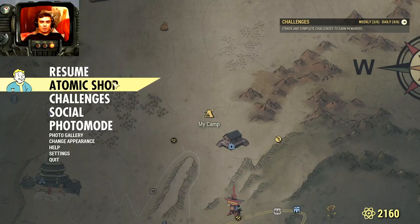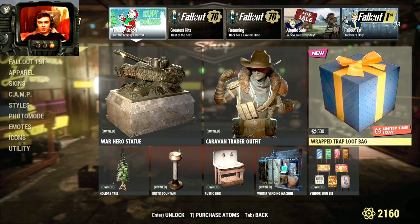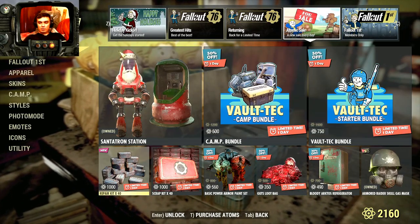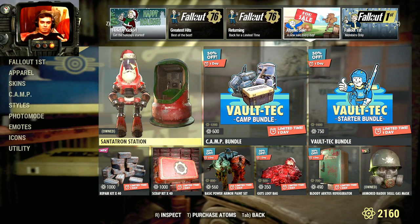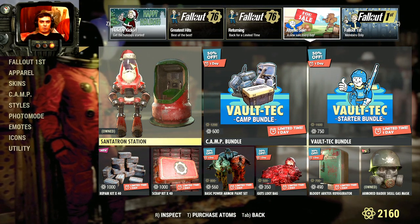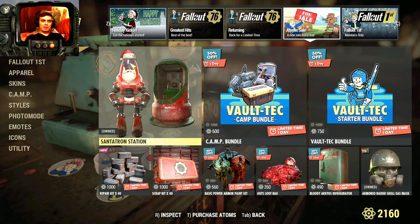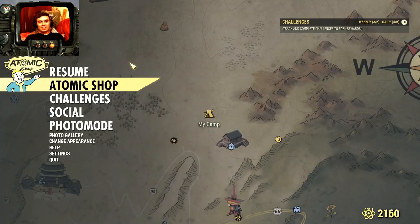In terms of the atomic shop, as mentioned there's nothing urgent — everything will be ending tomorrow with one day left, and I'm thinking of making some purchases then. Also, if you haven't logged into the game, there is a free item — the Cranberry Station — available to claim. Make sure to log in and claim it because this item will leave the atomic shop on the 31st of December. Just log in and claim it even if you pause the game.